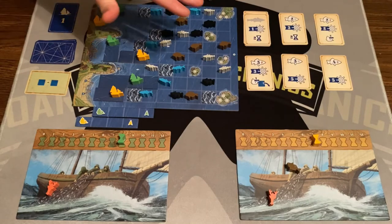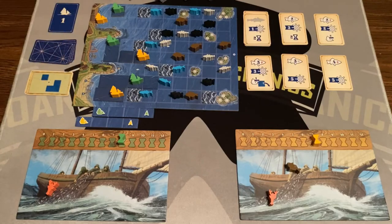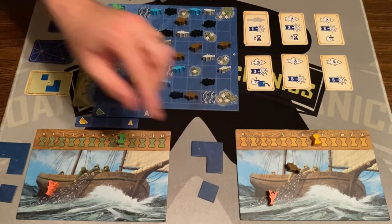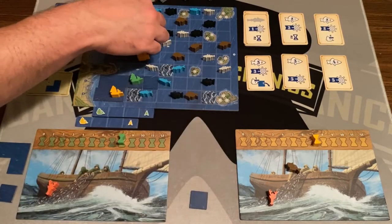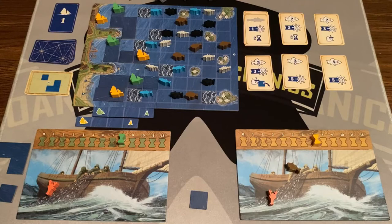Starting round two, flip another chart card — everybody gets those tiles, so each player gets one tile. Yellow is first and wants to get a gray fish; they're going to build a tile first. Green is going to build as well, placing their tile right there.